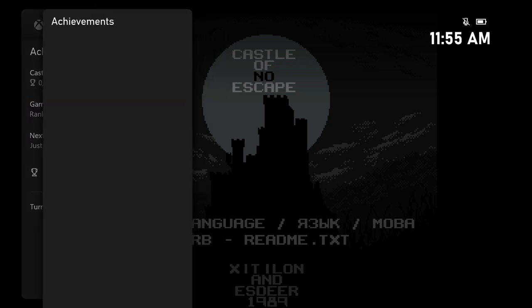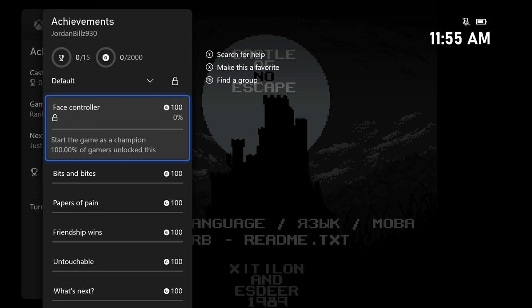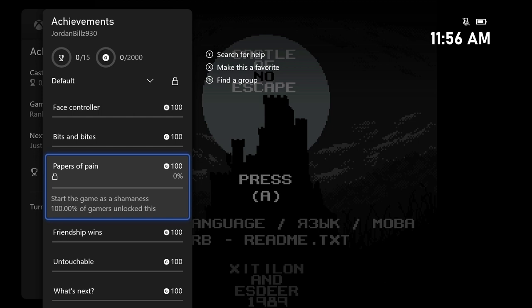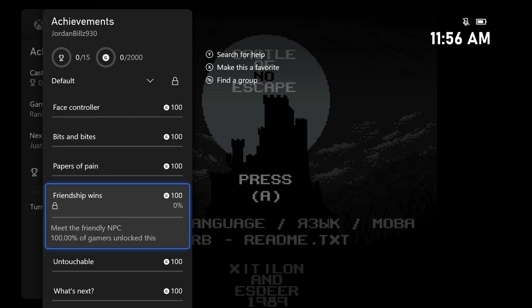So I'm going to run you through this game and show you how to get all 2000 gamerscore very easily. This game has 15 achievements — it had ten before but then they added five more really easy ones. The first three are for starting the game with each of the three different characters. Before we had to complete the game, now all we have to do is start the game with each character. Then meet the friendly NPC — there's one that tries to sell you stuff, he's easy to find, he's all over the place.